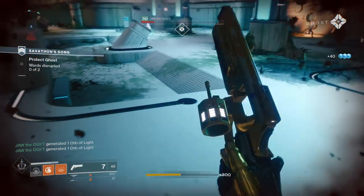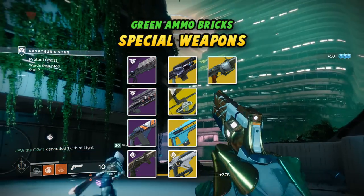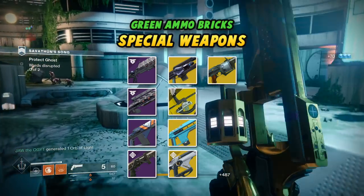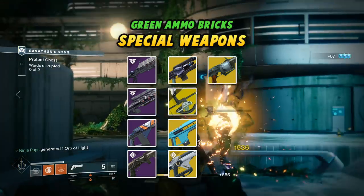Now we're onto special weapons. These are weapons that take green ammo bricks, or energy ammo: shotguns, sniper rifles, fusion rifles, breech-loaded grenade launchers, trace rifles, a small selection of exotic bows, Merciless, Telesto, and the Prospector.